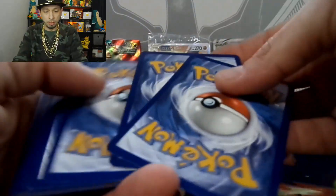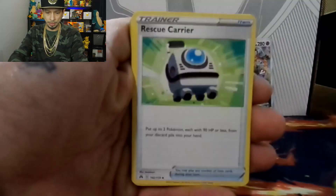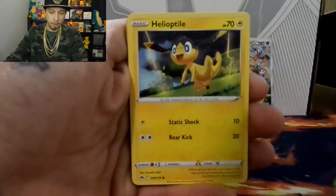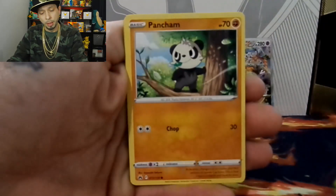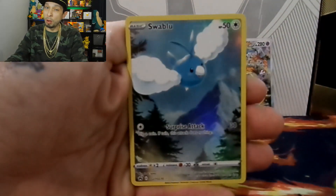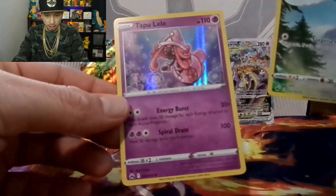Pack three: psychic energy, Rescue Carrier, Girafarig, Pineco, Helioptile, Wooloo, Shinx, Pancham, Snorunt. We have a Galarian Gallery card — number three — and the Tapu Lele holo. Let's keep that momentum rolling with pack four.